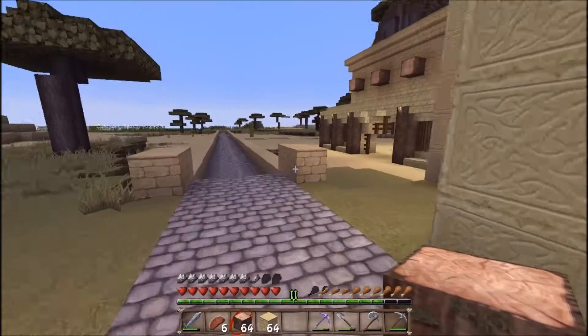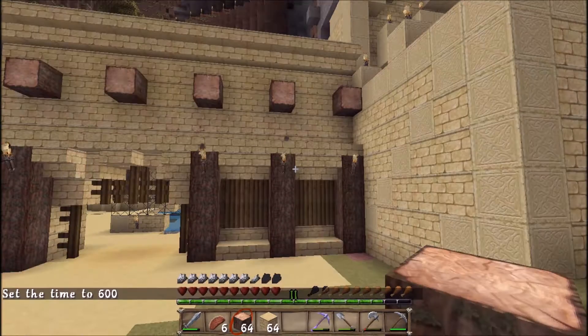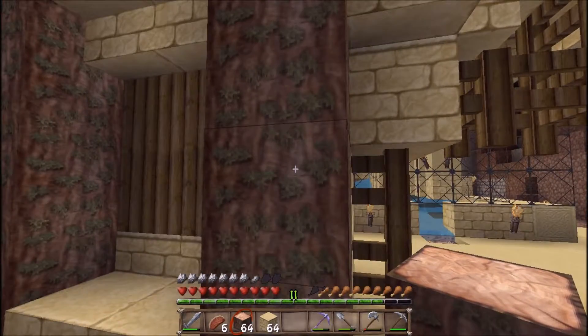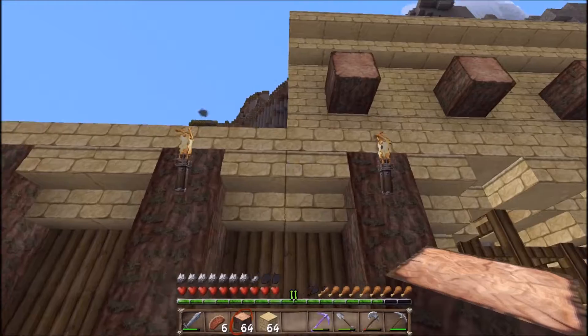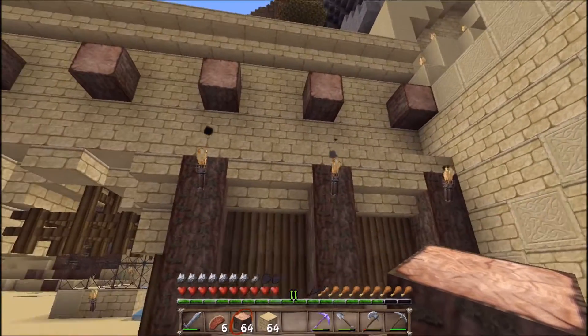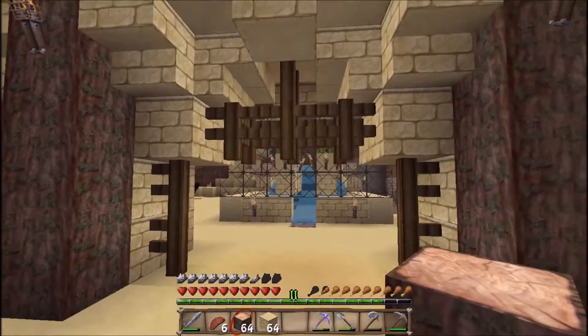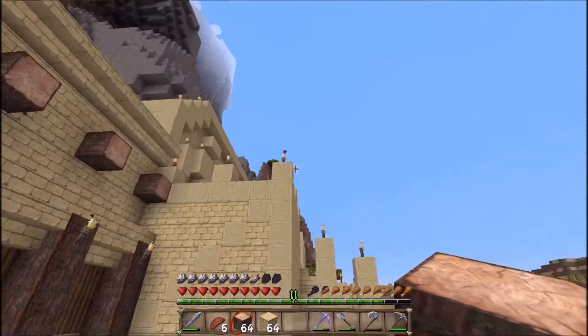I'm going to move this wall forward while we discuss things today. I probably won't give too much step-by-step instruction, but you can see my methods. The materials I'm using: jungle wood logs for the vertical pillars, jungle wood planks for the insides, sandstone for most of the rest, plus sandstone stairs and sandstone slabs. I also have some jungle wood fence work in here for decoration, and maybe other accents here and there.